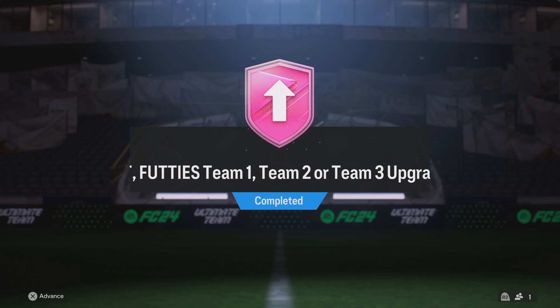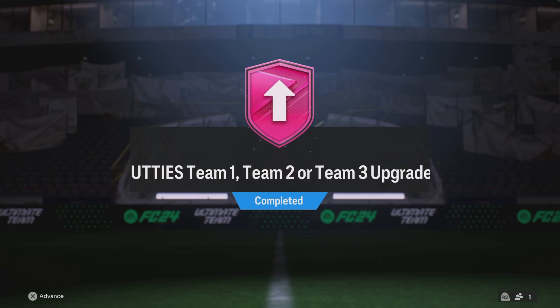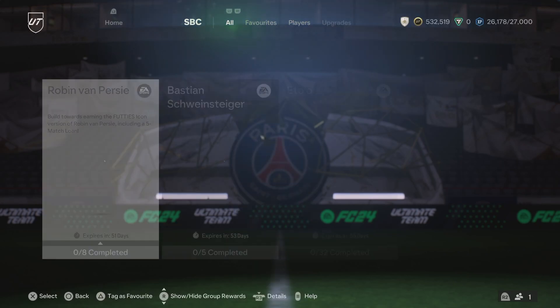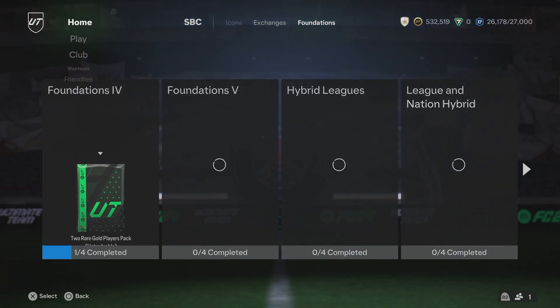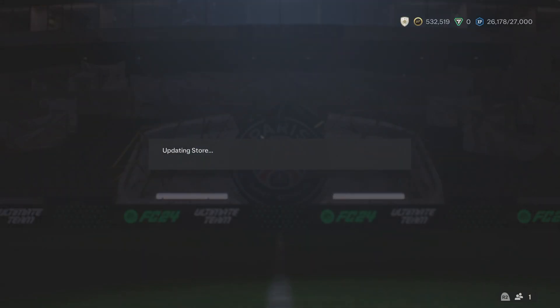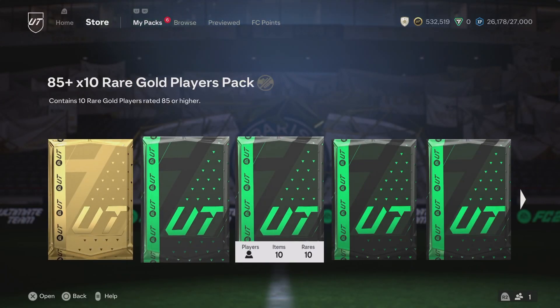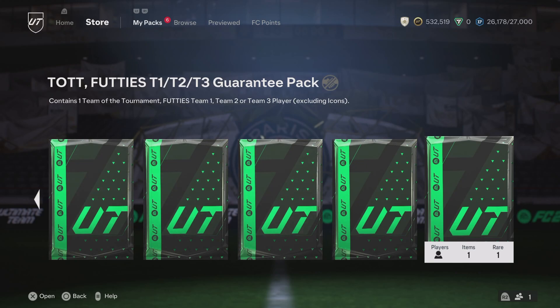Okay guys, so we got this new Team of the Tournament Footies Team 1, Team 2 or Team 3 upgrade and we're going to crack it open guys. Let me know if you have done this SBC in FC24 right now and let me know what you are getting in your pack guys. This pack is real nice though — 86 rated team and an 85 rated team. You need one Team of the Week or Team of the Season and all of that's just real easy to get and we get a great chance of something huge here.